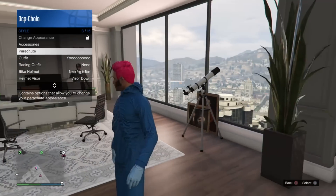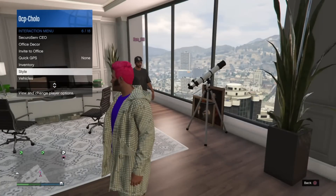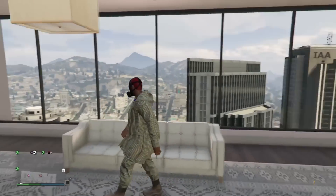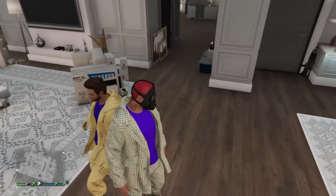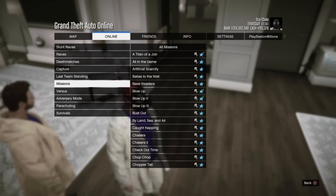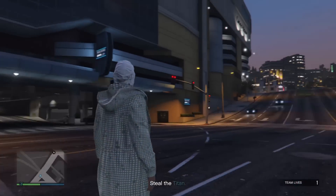Go to Style, then go to the outfit you were using, close out of that, and run around — you guys should see that the mask does transfer over. Once that does transfer over, click Start, go to Online, go to Jobs, Play Job, Rockstar Created, Missions, and you guys are going to want to start up a Titan job.